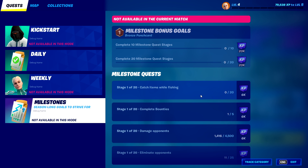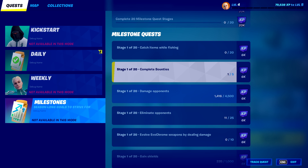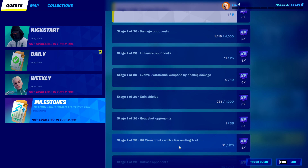For the milestone quests, we're getting 20,000 for each bonus goal and 6,000 per quest. If you want some tips for getting these done easily: for catching items while fishing, only do that when you have a harpoon gun. For completing bounties, you don't even have to finish the bounty — just start it, and then somebody else can get the elimination and you get the point. Hitting weak points with a harvesting tool, gaining shields, eliminating opponents — all that stuff is pretty easy; you literally just do what it says.